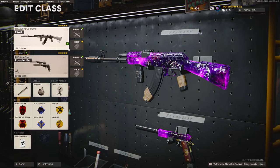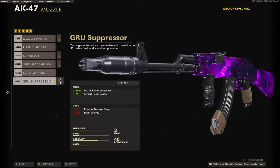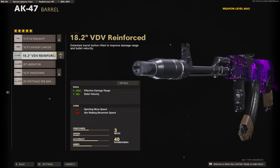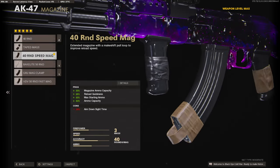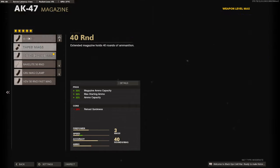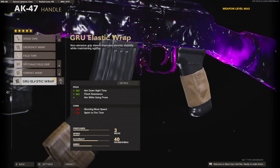Today's class setup is 5 attachments, so I am running Perk Greed for the wildcard. On the first attachment, I am running the Greed Suppressor to stay off the minimap and for vertical recoil control. On the barrel, I am using the 18.2 VDV Reinforced barrel for the 100% effective damage range and 40% bullet velocity. On the underbarrel, I am using the Spetsnaz grip for the 18% added to horizontal recoil control. On the magazine, I am using the 40 round speed mag, but you can use whatever one you prefer. On the handle, I am using the Greed Elasticawrap for the aim down sight time, flinch resistance, and aim while going prone.